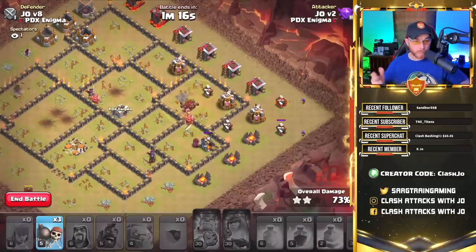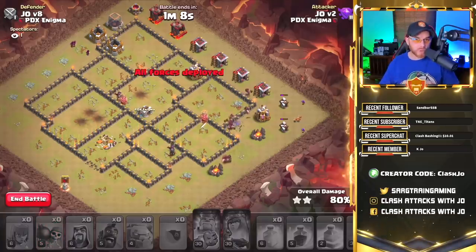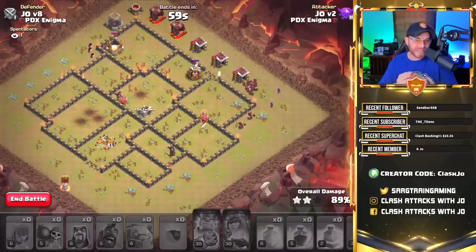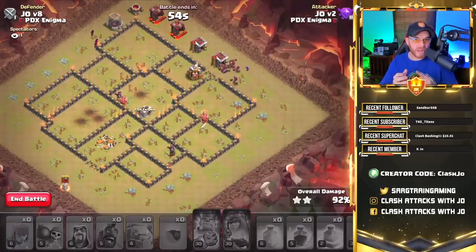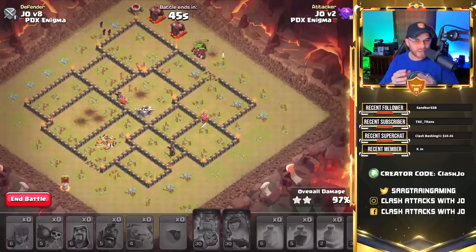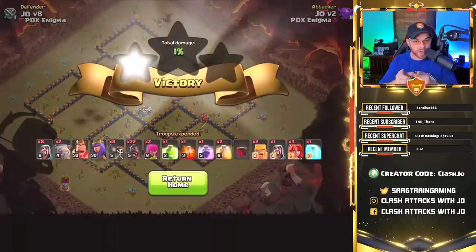We can go ahead and drop some archers here to start helping with cleanup, and it looks like we are going to have a successful attack with a minute and 12 seconds. The point of all that is to show you that you don't drop all of your troops at the same time — you've got to be patient. You've got to maximize the value out of those golems, make sure you can get the golems inside the base, and make sure you can get the queen and king funneled in to deal with that enemy queen and clan castle. But that's just this style of base — we have other styles to take into consideration. Our next base is going to be a little different, with the clan castle on the top side and the queen on the bottom side. There's your army — let's get into our next attack.